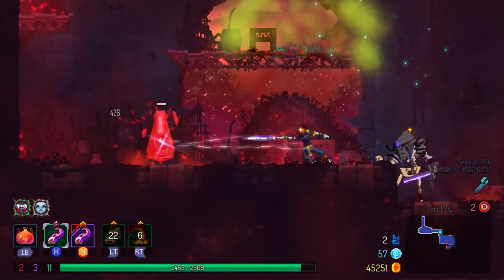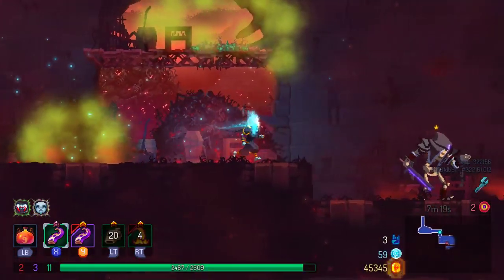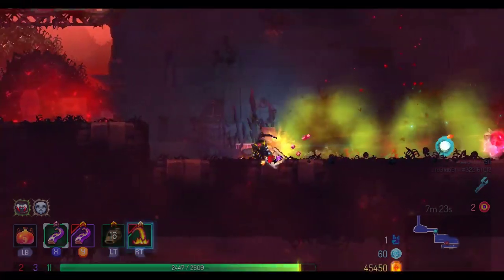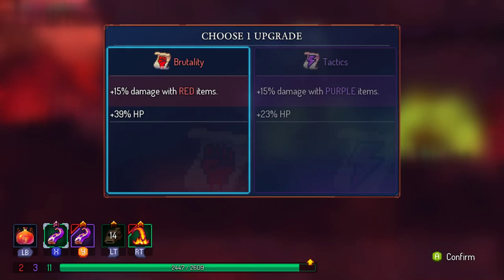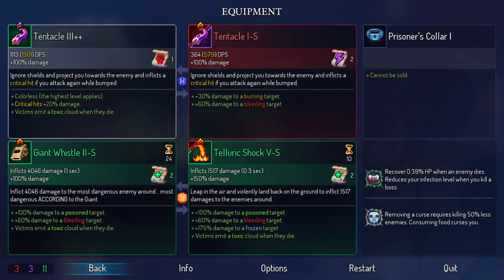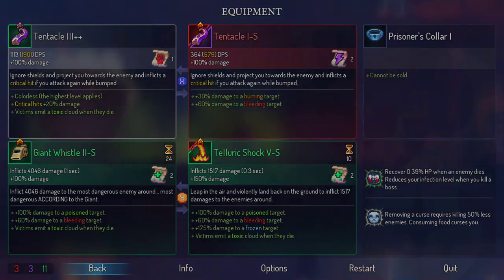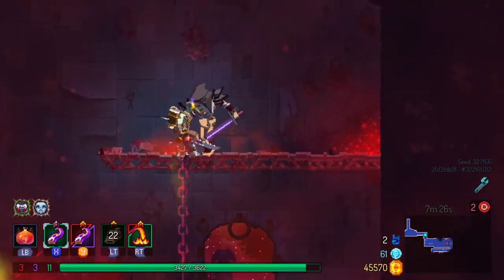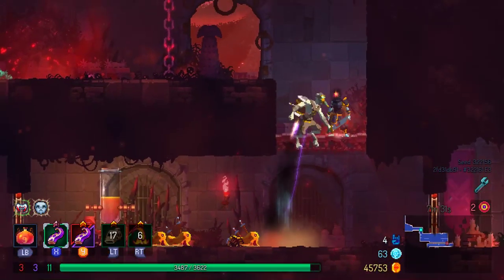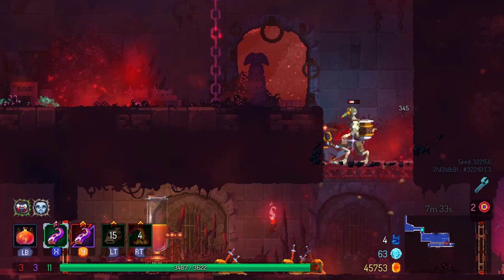That's what's happening here — I'm pretty happy with it, I think this is making for an interesting run. Can the Giant not punch kamikazes? It explicitly says in the description for the Giant's Whistle that it attacks the most dangerous enemy — most dangerous according to the Giant. The Giant agrees with me that the kamikazes are pretty dangerous.